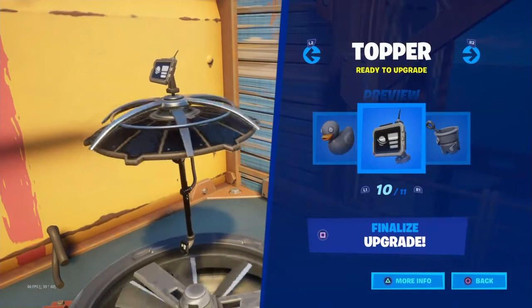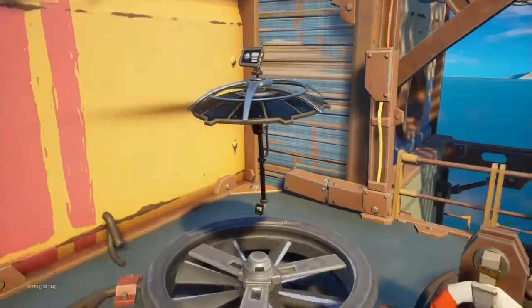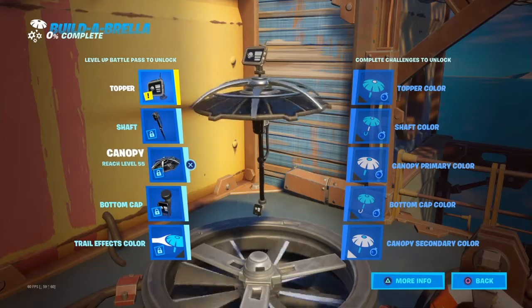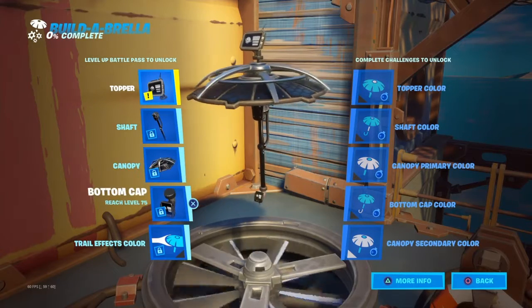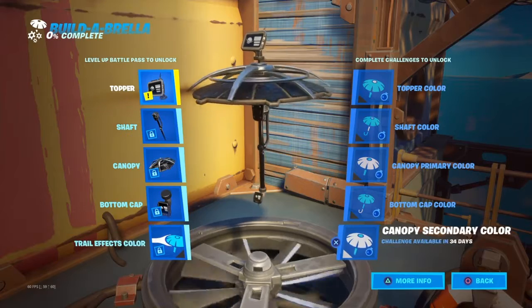To get the topper, you have to be level 15. To get the shaft, you have to be level 35. To get the canopy, you have to be level 55. To get the bottom cap, you have to be level 75. And for the trails effect color, you have to get level 95.